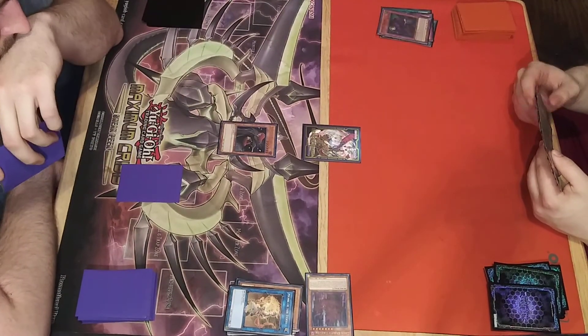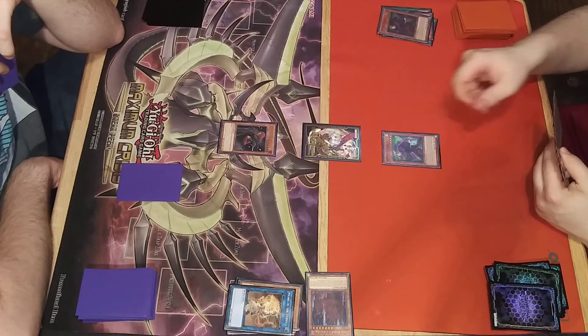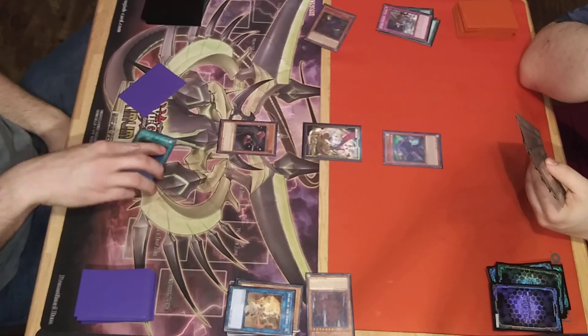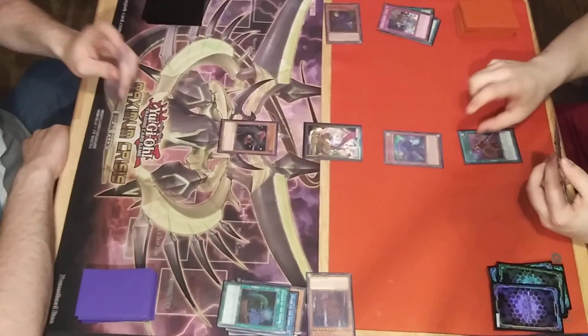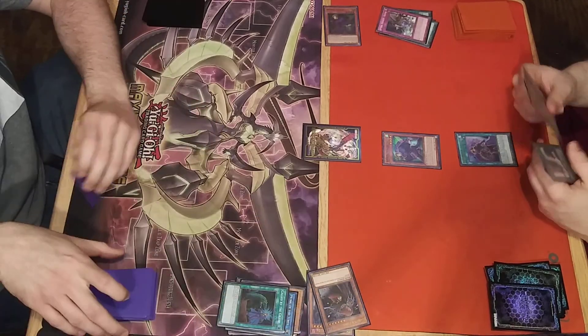Draw. Normal summon Tuff. Activate effect, target this card, call Monster. Chain called - banish Tuff. Equip Fully Armed to it. Go to Battle Phase. Attack over for 500 and vanish it.